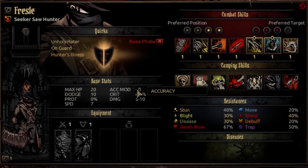The accuracy mod is exactly what you'd expect: plus zero, nothing to see here. The crit of the Saw Hunter is 6% at first resolve and goes all the way to 10% at max resolve. This is top of the line - the same crit as an Arbalist or a Grave Robber, and they crit all the time. Prepare yourselves for critting things left and right.